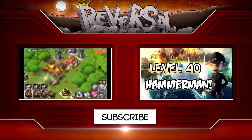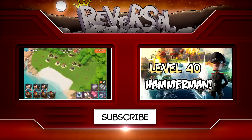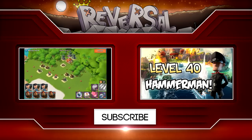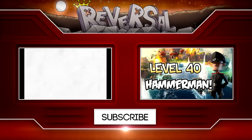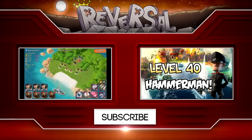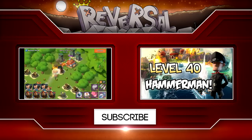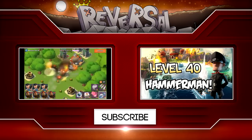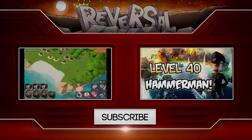Thank you so much for watching this episode of Boom Beach. I hope you guys enjoyed it. As always, please subscribe to the channel — there's way more coming in the near future. In the meantime, check out some of my other videos while you're around. For example, the NPC base takedown number one, in which we unlock Hammerman HQ level 45 — video can be found on the right side. And the video on the left side is Hammerman HQ level 40. Check the links in the video description down below. Let me know what you guys think and I'll see you guys around.